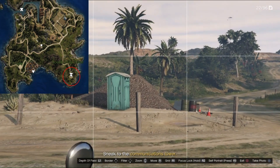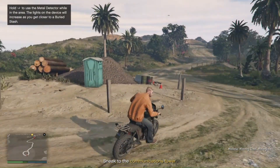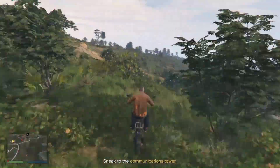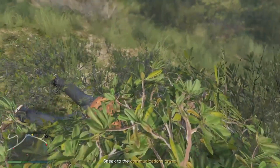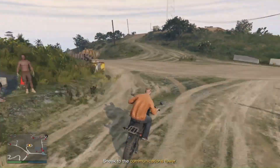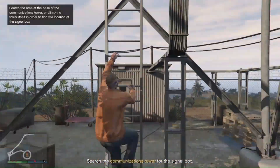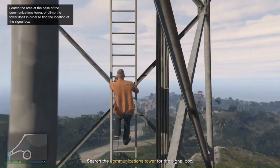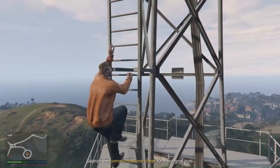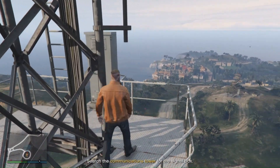Let's head up to the communications tower now to do the hacking minigame. If the guard is at the bottom, the box will be at the top on the higher levels; if there's no guard, it will be on the bottom — it's a good design. This time my box is on the second level with the second set of ladders.